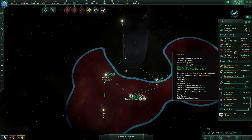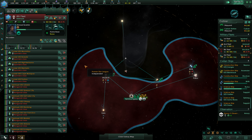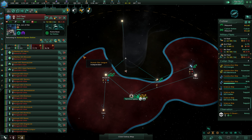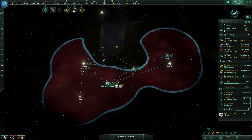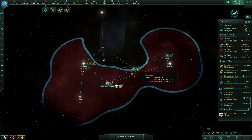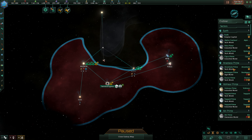We've still got the third fleet repairing — it will be done soon. That's the third fleet — perfect, that will be done very shortly. We're going to also position that here — beautiful. We will continue to reinforce as quickly as we can. We're doing okay on influence for the time being. We're almost done over here; we've got one more mining station to build. We're continuing to reinforce our fleets as quickly as we can — we're up to almost 400 alloys per month.